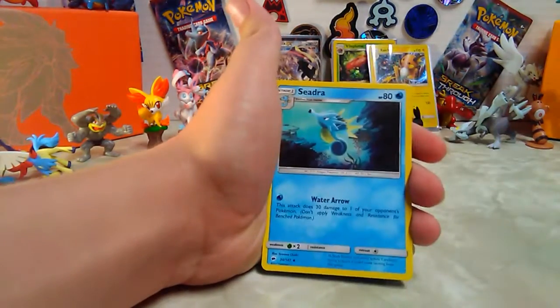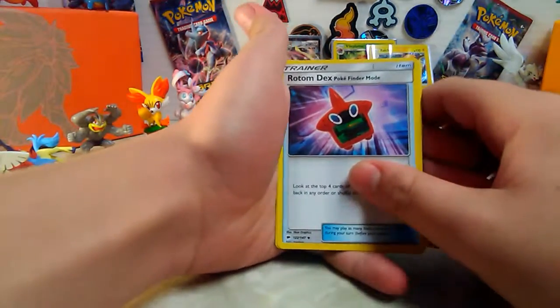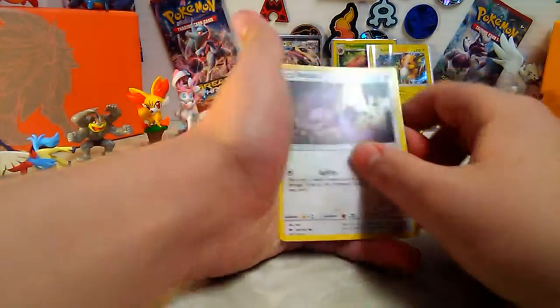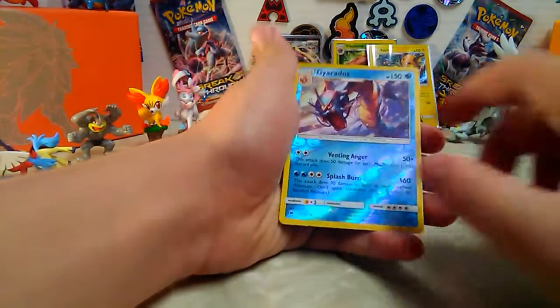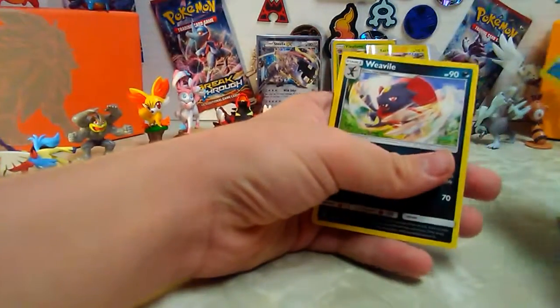Plumeria supporter trainer, Cedra, Rotom Dex Pokefinder Mode item trainer - wow that's kind of cool, looks like he's playing the Pokemon game. Noibat, that Gyarados is nice - reverse holo Gyarados, and a Weavile.